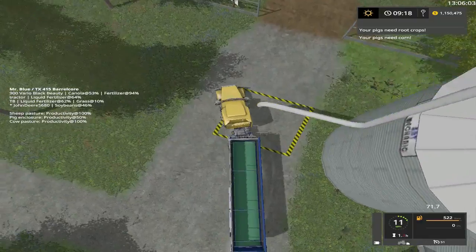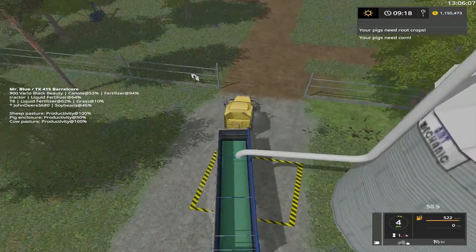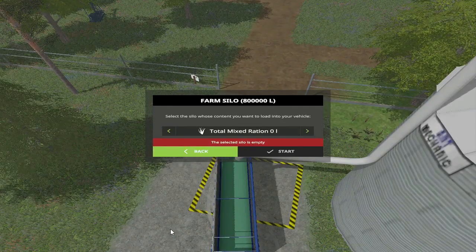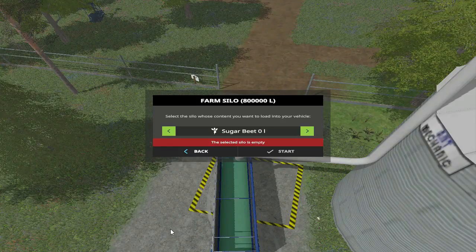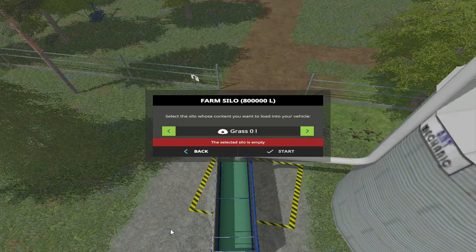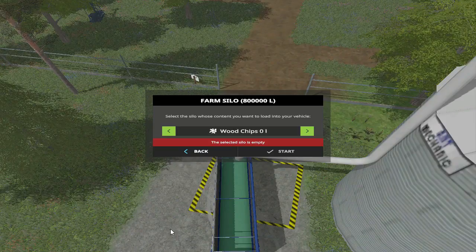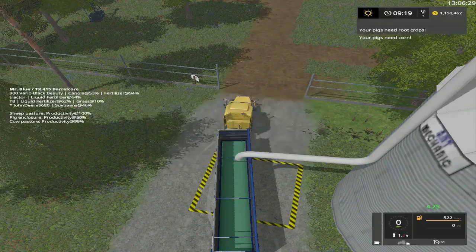Let me miss this pipe altogether — there we go. Total mixed rations — come on, zero. Sugar beet zero, straw zero, potatoes zero, wood chips zero, hay grass and bale — total mixed rations. So all of them are zero. We're going to sell this bad boy.